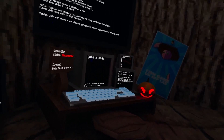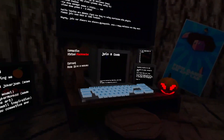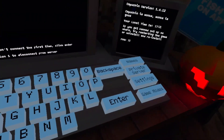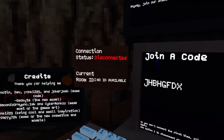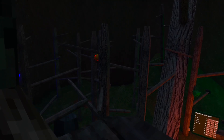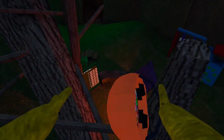So guys, today's video I'm going to show you a couple of the different secrets within Capuchin. There's not really all too many secrets — there's a couple of bugs and glitches I'll show you guys later in the video. So there's the pumpkins around the map.